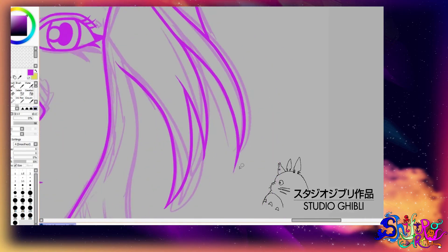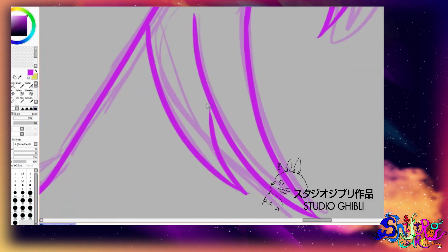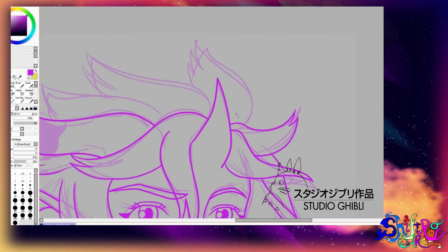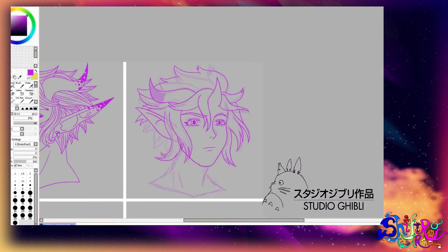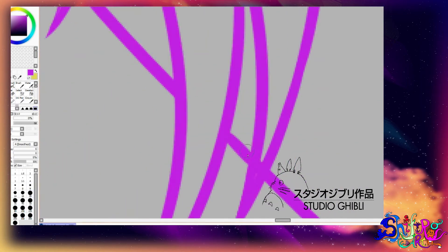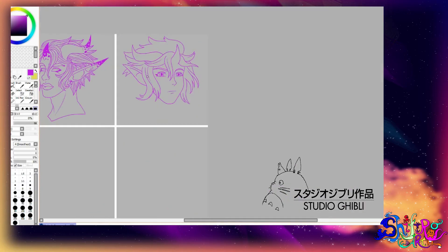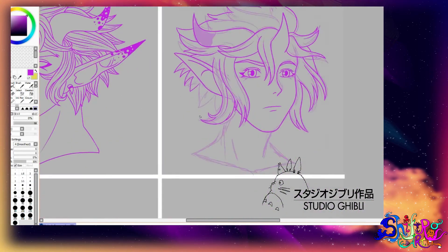I really wanted to put black hair just because of this character, but then I was like the last character — it all has to be blue. I'm glad you did blue because the purple and the blue together look so nice. I really like how the colors of this character turned out.